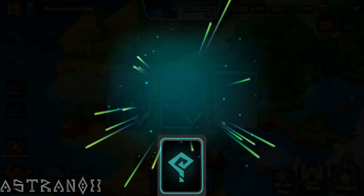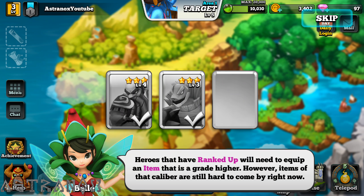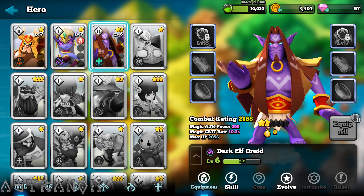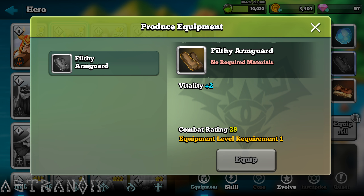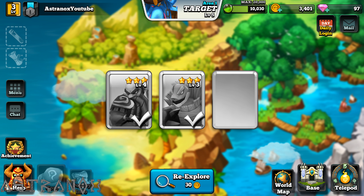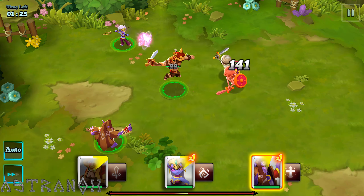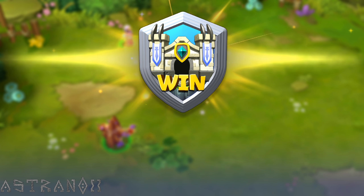I want a heal buff, nice DPS, some debuffs — slow the target, reduce their attack and defense, get some team synergy going. She's close to ranking up — no required material, but if I press it, it's not like it'll send you to the stage where you can get it. You explore and fight, and the exploration gives you random encounters, which is fun. It's not too generic, not always the same battles.